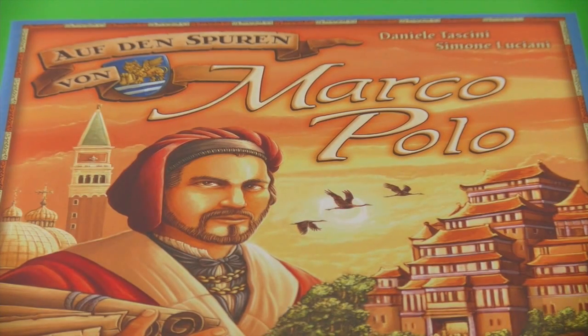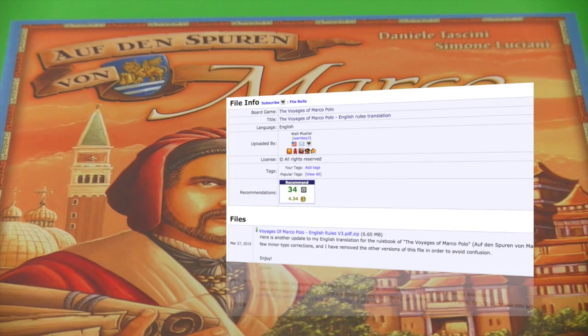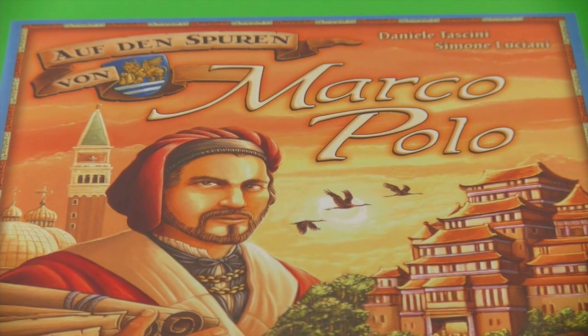Hi there and welcome back to another video of J-Ply. I am Argus and today I want to travel to the far east and follow the Voyages of Marco Polo, the newest game from the German publisher Hans im Glück. The game is not yet available in English — it's being published by Siemen Games. I'll do the walkthrough with the German version, but this is a Euro game and most components are language independent, so please bear with me. Luckily someone on BGG already prepared an English translation of the rules, so thanks very much for that.